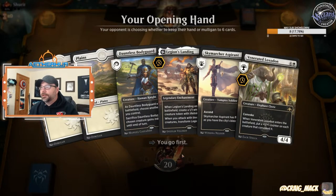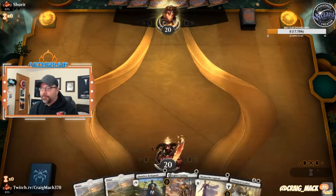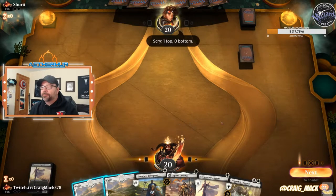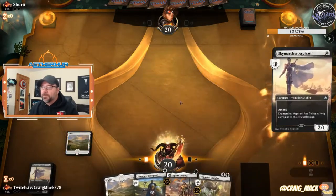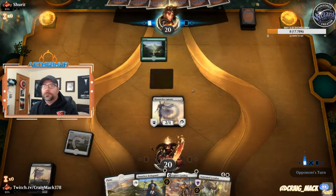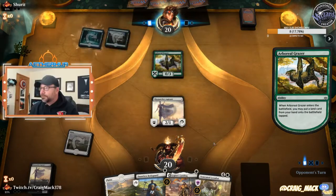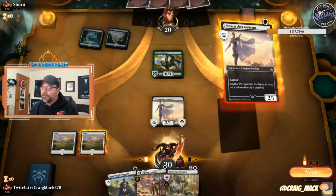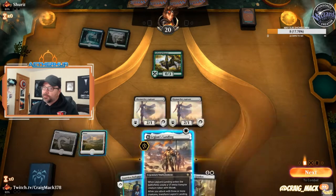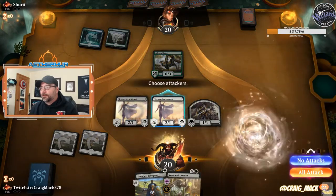We're at the mulligan. It's not a bad opener depending on the matchup. The bane of your deck here is usually Thought Erasure — a turn two Thought Erasure is pretty backbreaking. Are we on the play? Alright, we are. So we don't have to worry so much about Chain Whirler yet since we're on the play. Say hello to the opponent. Got the one-mana Arbor Grazer. This is an interesting game — I'm excited about this game.